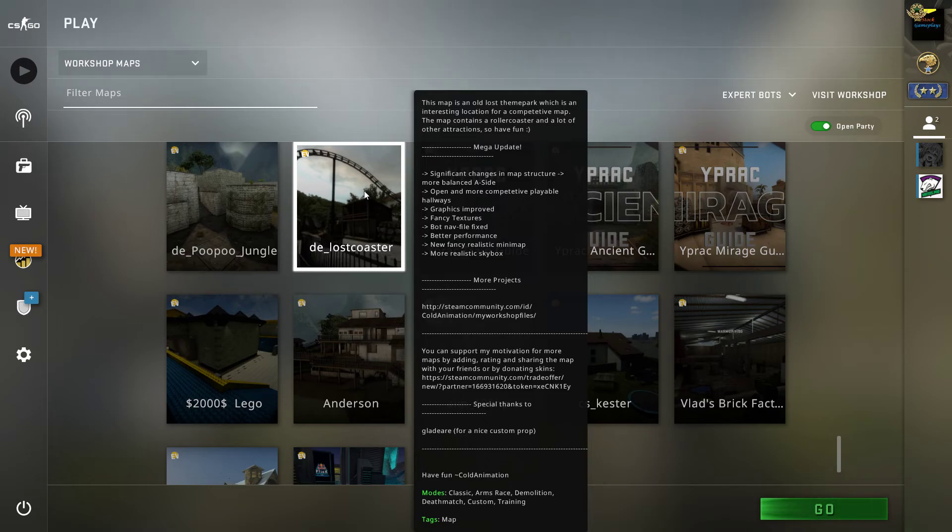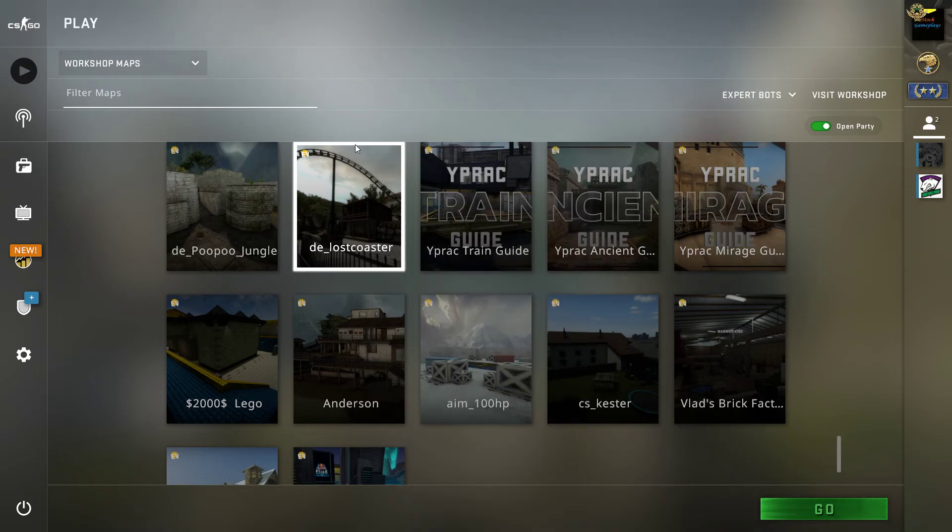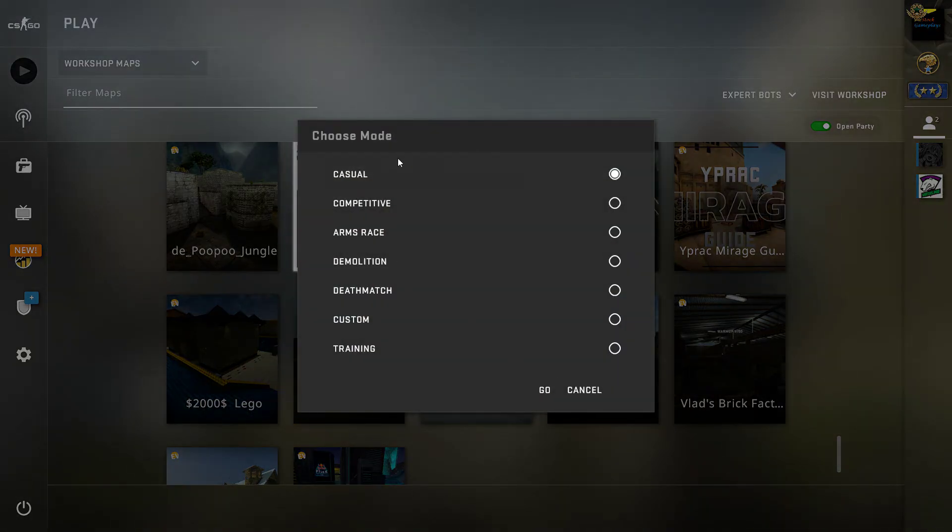It's an interesting location for a competitive map indeed. This map contains a roller coaster and a lot of other attractions. They also said they made some major updates. This will be a pretty interesting and good map to play, so let's check it out. I'll go for a custom mode and see what that has in store for us.